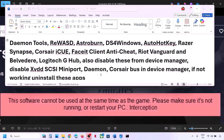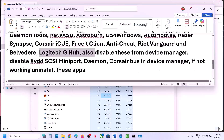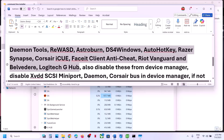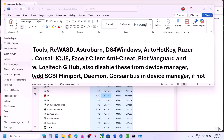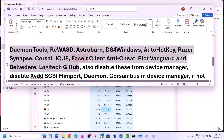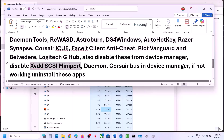If you find AutoHotKey, close it. If that does not work, you can uninstall AutoHotKey, restart your computer and check. You also need to disable these from Device Manager. Right-click on the Start menu and go to Device Manager. If you have XVDD SCSI Mini Port, Daemon, or Corsair running in Device Manager, right-click and disable them.